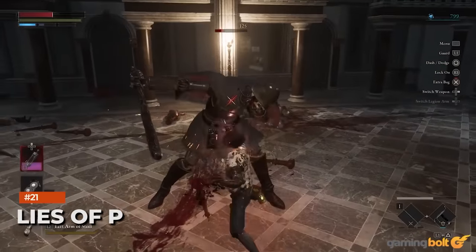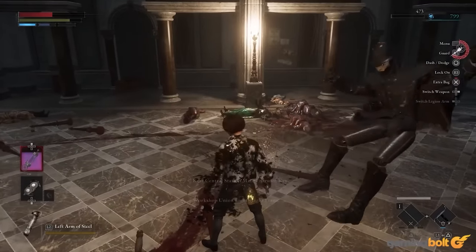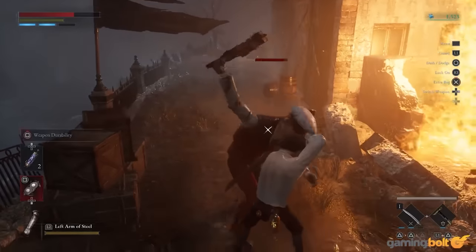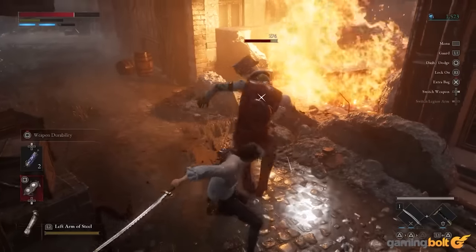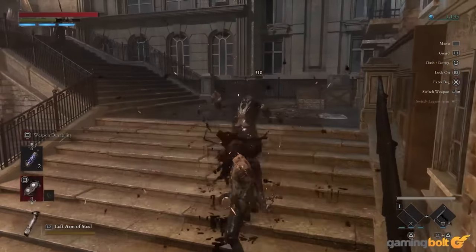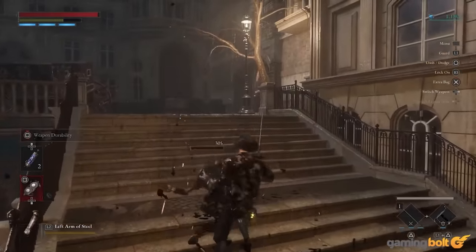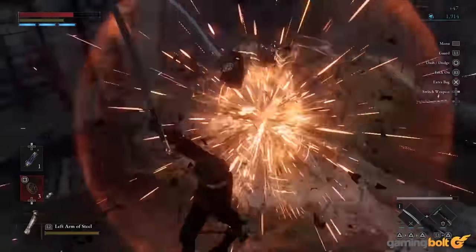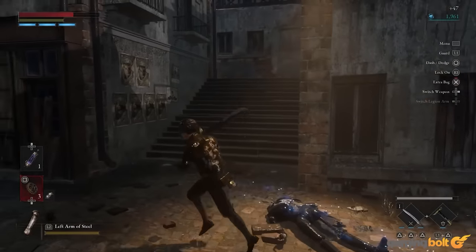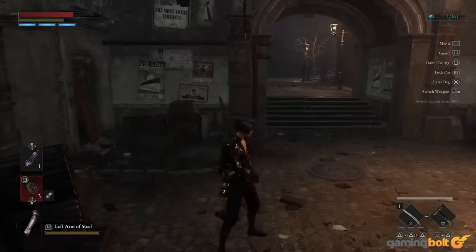Lies of P: Lies of P takes the familiar story of Pinocchio and completely flips it upside down by placing it all in a dark fantasy world brimming with all sorts of monsters and beasts. Neowiz Games has done a fabulous job of creating a world that feels like the embodiment of your worst nightmares, with threats ranging from mechanical beasts to humans with suspicious smirks and towering Victorian structures. The gameplay takes heavy influence from Bloodborne, which makes the combat a careful dance of last-minute dodges and swift strikes. Between this and the wide array of customization options on offer, Lies of P is a compelling Souls-like that fans of the genre should definitely try out.